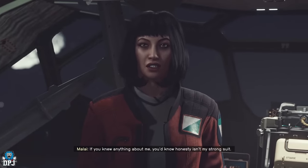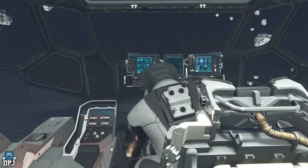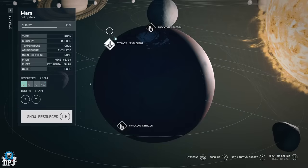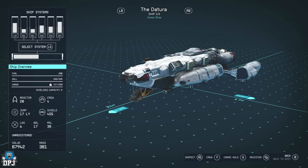From here, all you have to do is sit down in that pilot seat. Once you've sat down, travel to any other planet — I literally just carried on with the quest. At the next destination I landed at, I went into my menu and simply registered the ship. And from here, the ship and weapon are yours. It really is as simple as that.